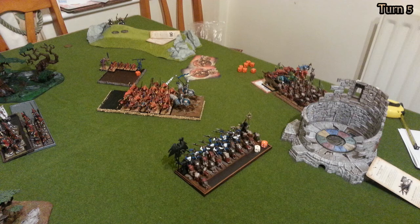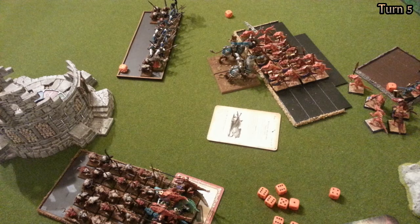Turn 4 — Empire. He charges the demigriffs into my Saurus Warriors and makes it. He then charges the Clan Rats into my Cold One Riders and makes it. Wyssan's Wildform gets through onto the demigriffs, which is a bit of a drag for my Saurus Warriors. However in combat he gives about five wounds to my Saurus Warriors — I don't cause anything back, but I am steadfast and stick with three dice. In the Cold One fight I do a few wounds but both sides stick, and we end the turn in combat.